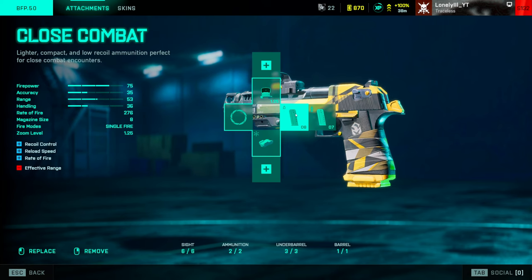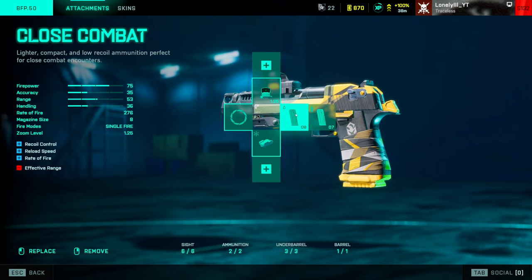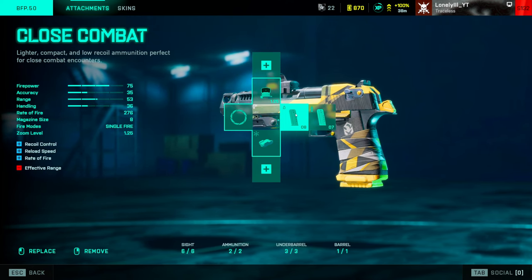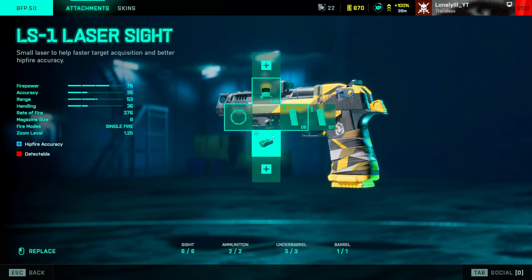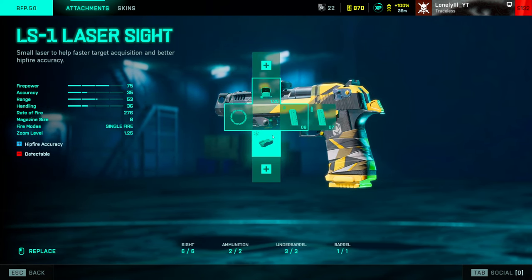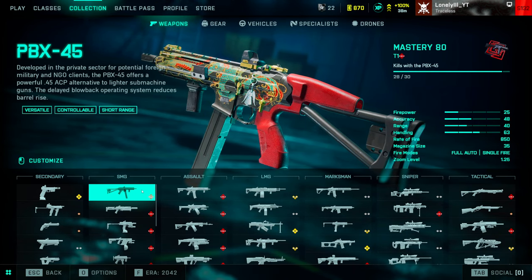With the Desert Eagle it says you have less effective range with close combat ammo, but that doesn't really matter because with close combat and high power, your one-shot headshot range is still 20 meters. Since that's usually what you're going for, the ammo type barely matters — you get less recoil, a higher fire rate, and one more bullet, which is why we use close combat. A laser sight is used for hipfire, and the muzzle slot can't be equipped.